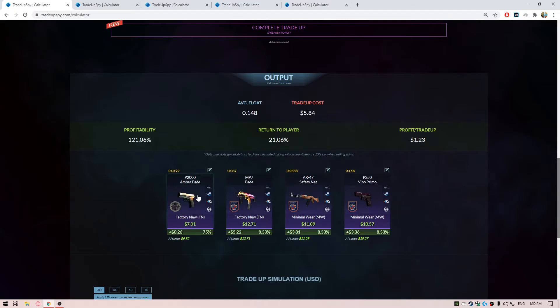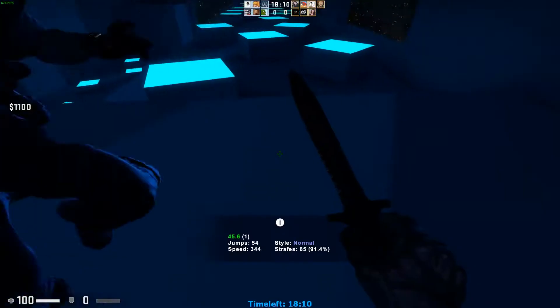For the outputs, you can see all of the skins are going to be profitable. There's a 75% chance of profiting only 26 cents from the Dust 2 collection, but the remaining Inferno collection skins are going to be a good profit ranging from $5.22 to $3.36. This is a really good trade-up — I recommend you guys try this one out.